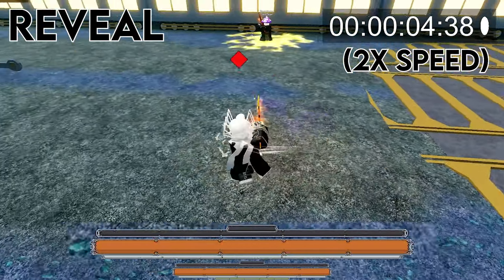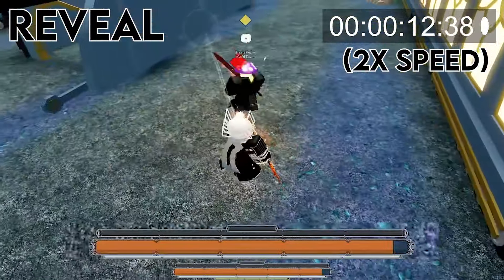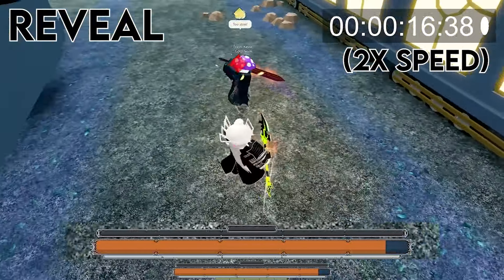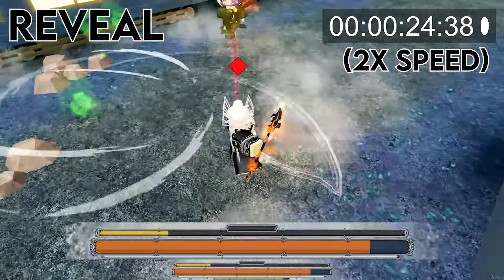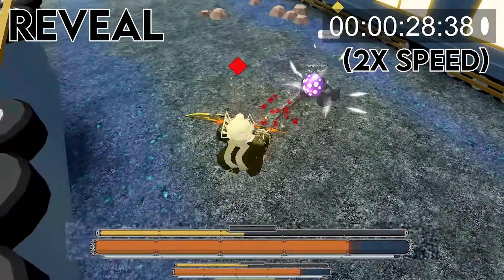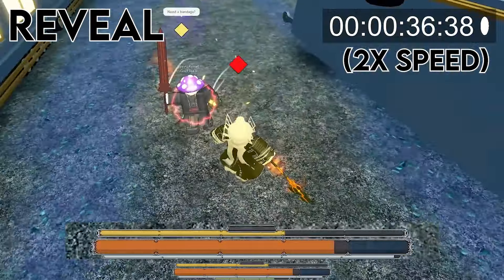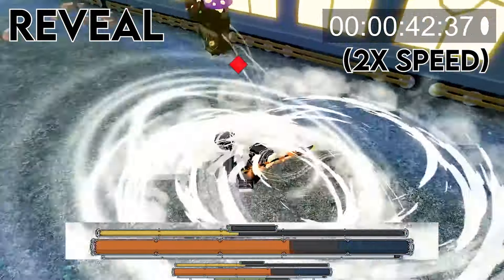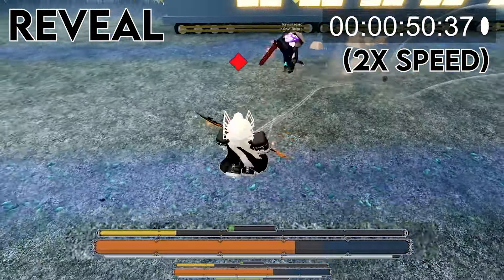The first thing I'd like to talk about is the reveal mode, and whether or not you should be using it. Because of the long animation, you have to use it at the start of the fight, and you have to decide whether or not you want to commit to it or just cancel it early. It's not really practical to use this in the middle of the fight, because you can just get hit by your opponent during the long windup. I really don't think you should ever be using this mode, because it has some really huge drawbacks.